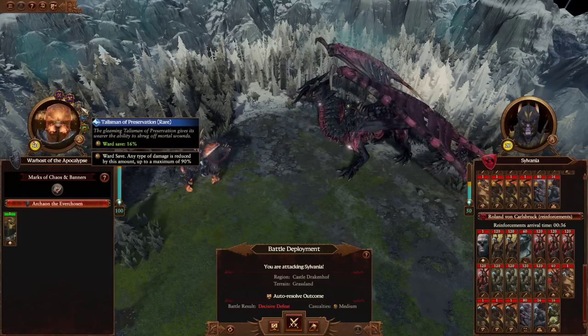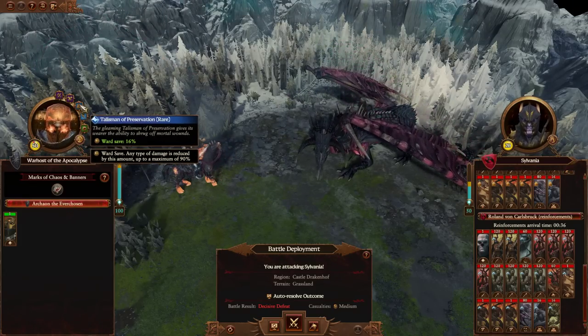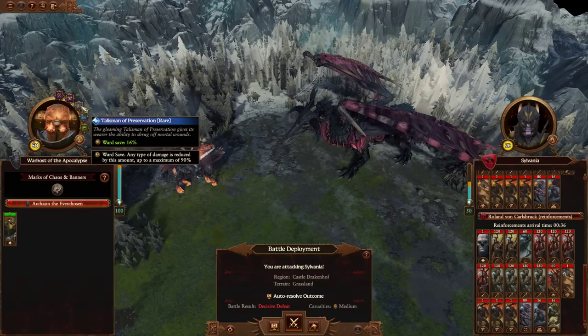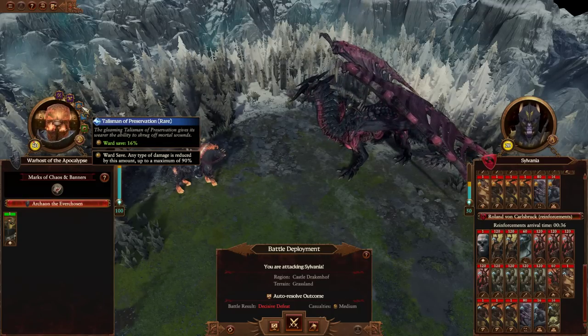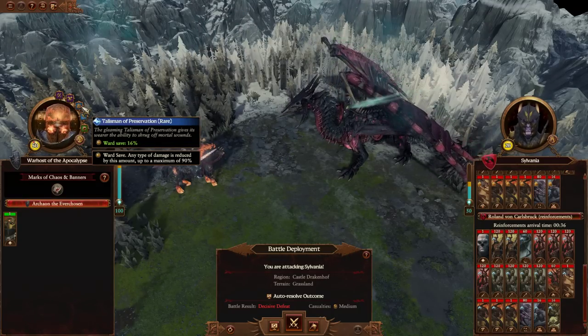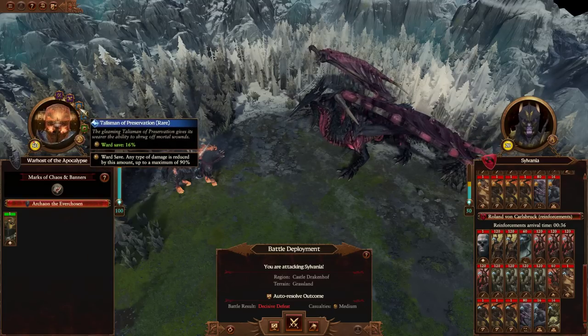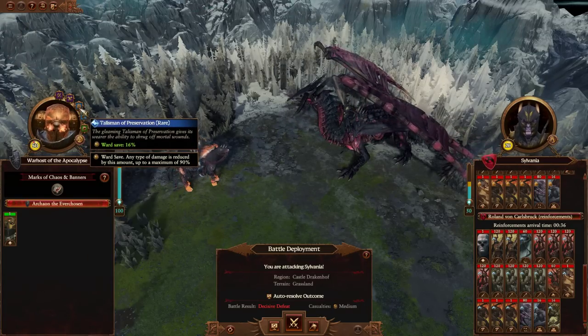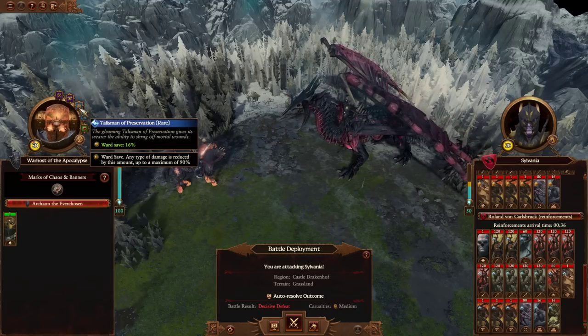Talisman of Preservation — this is an interesting choice because you could have had the Eye of Shereen. The Eye of Shereen reduces the winds of magic cost of all your spells by 10% and gives you 800 barrier, which can be boosted to a thousand using gifts. I personally would really like the barrier, but I understand why he went with the Talisman of Preservation.